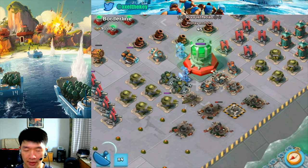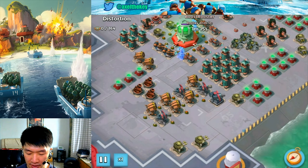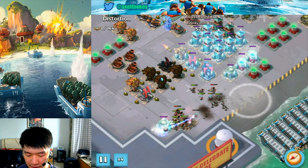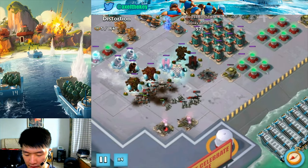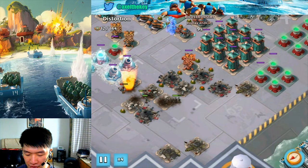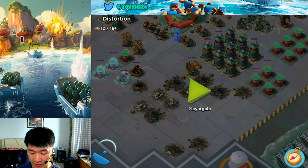Next is Boost Rooster on Distortion. This base is kind of full of launchers on the left. Nice way to cover your Zookas — there you go, breaking through the launchers. That was an awesome job getting most of it — it's not easy to open that way.